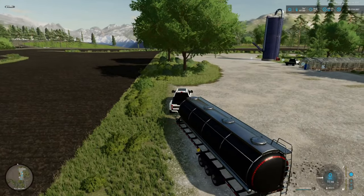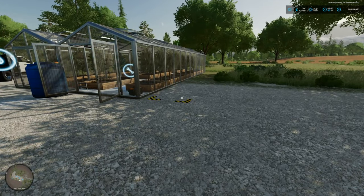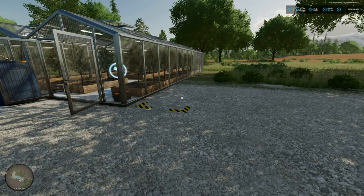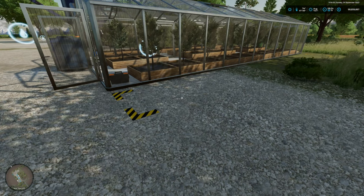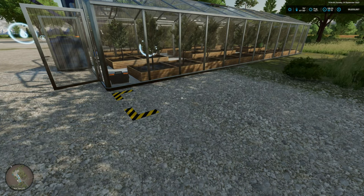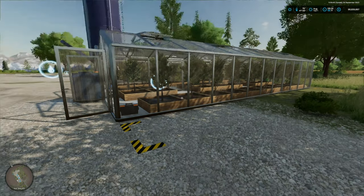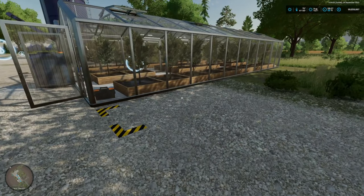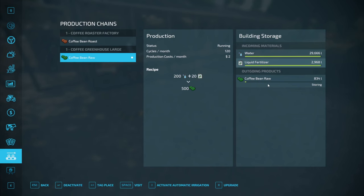Now it's just the waiting game — let's wait and see what we get, and more importantly when it'll come and how big the pallet is. This coffee production mod is for all platforms; everyone can get it. We're on American Falls, a map for everybody. I started from scratch so everything was gone except for two things on this plot of land, which gives us enough room to test this out.